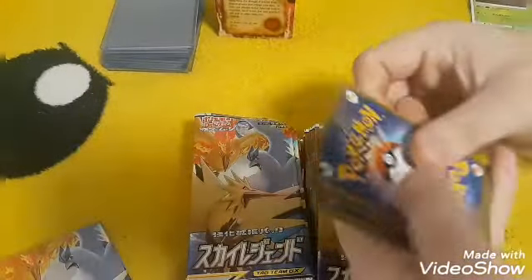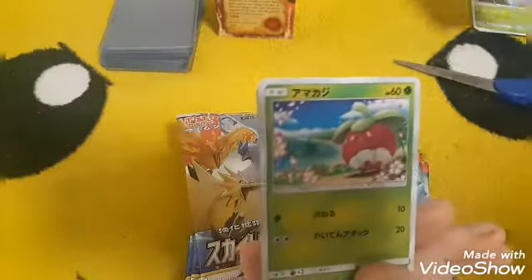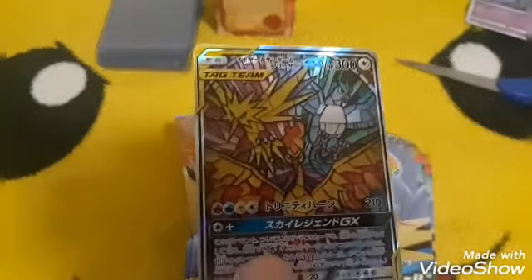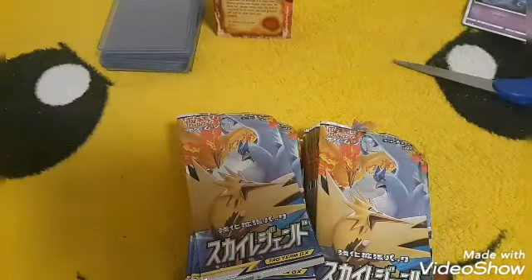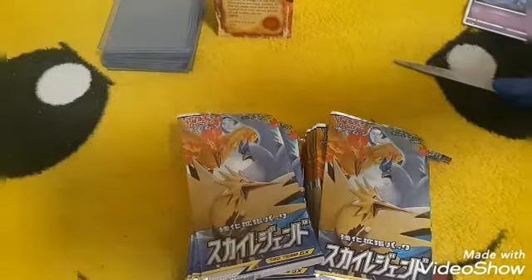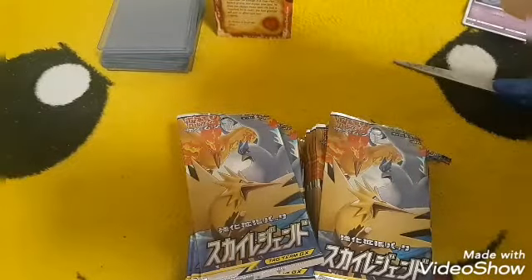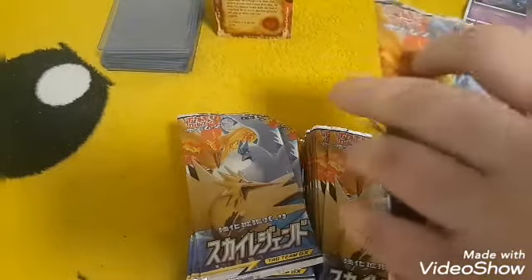There we go, I got it. One from the front. I don't know the names so if they know them they can say them. Oh my god, look at that — already we pulled it! Wow, put that in a top loader in a sleeve. So we have pulled the Moltres, Zapdos, and Articuno stained glass card already, and I believe this one is a secret rare — it is 60 out of 54. There's the chase card that you want from this set. Second pack in, we've already pulled it!